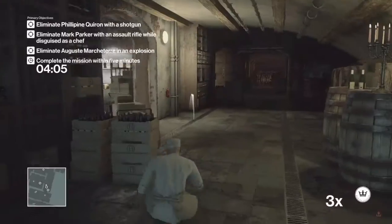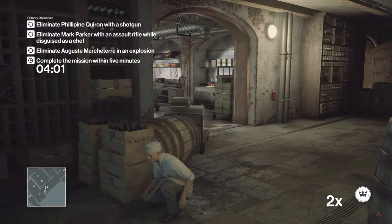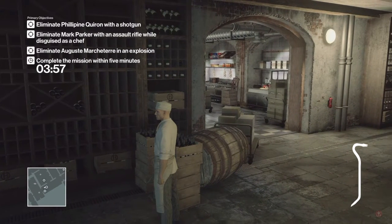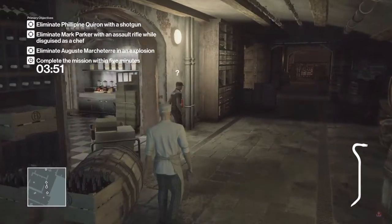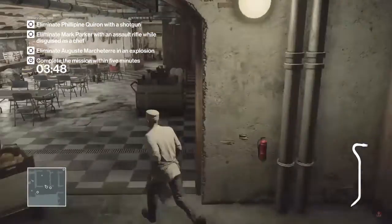Now we're going to distract our second target — throw a coin right there and knock him out with the crowbar as well. The reason I'm not subduing is because this way is a lot faster, and there is a glitch currently in the game where sometimes when you subdue people it breaks their neck by mistake, which will result in the mission being failed.